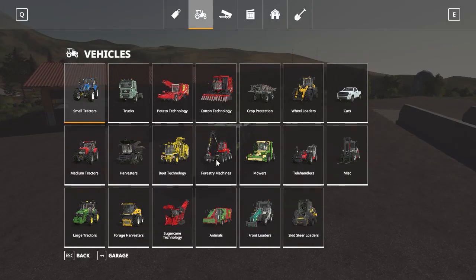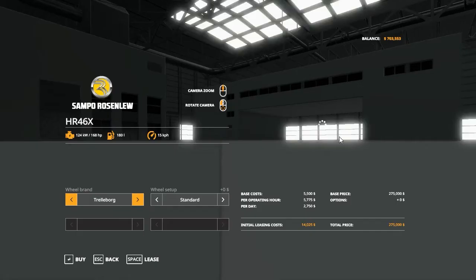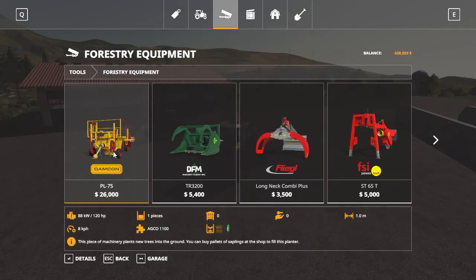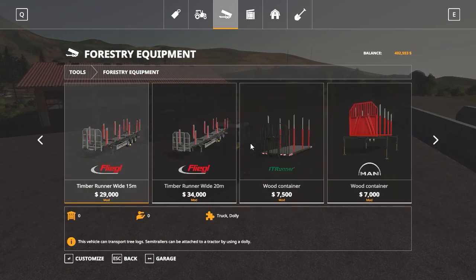What we need is a harvester. I don't think we should get the expensive ones, but we'll get this one. And we've got to get a tree planter and an order loading attachment.